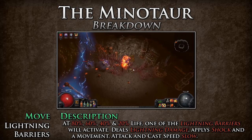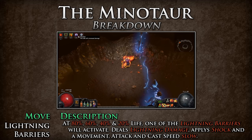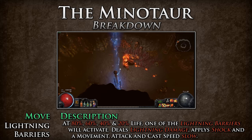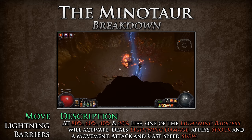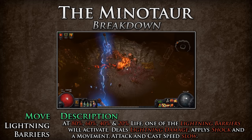Lightning Barriers — for every 20% of life that the Minotaur loses, one of the lightning barriers will activate. These barriers will deal lightning damage and apply shock, as well as a very strong movement, attack, and cast speed slow. Try and avoid walking through these barriers at all costs. If you have to walk through them, make sure to lure the Minotaur as far away as possible so that you can make it through the barrier without conflict. If you have a lightning warp or a flame dash, you can use these to teleport past them without them affecting you at all.